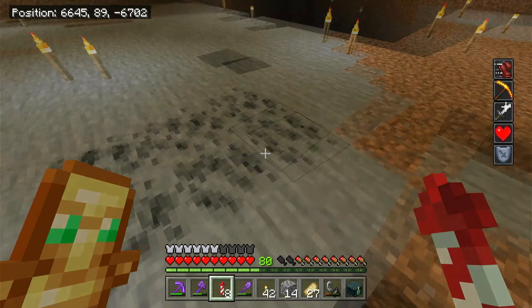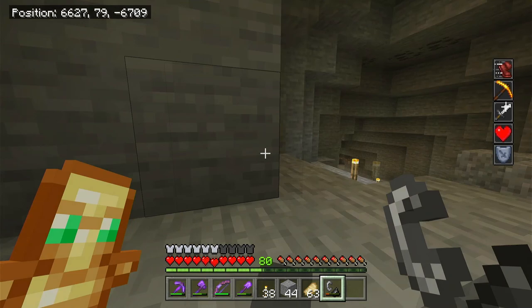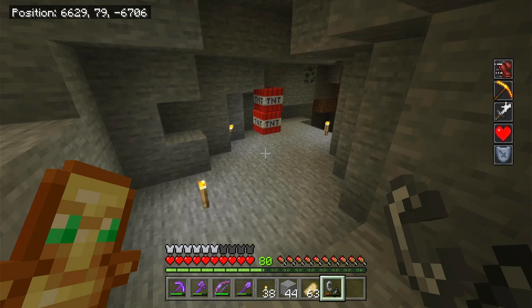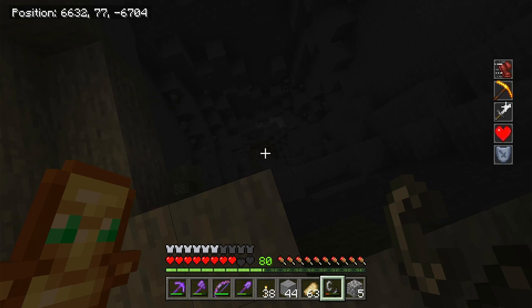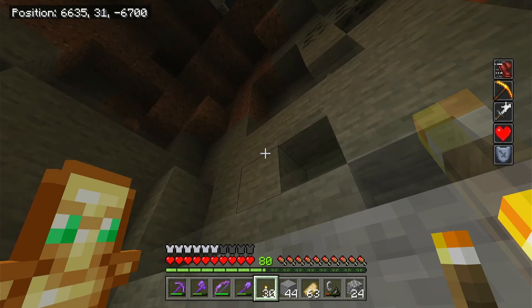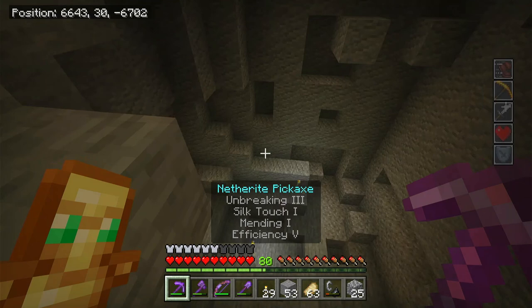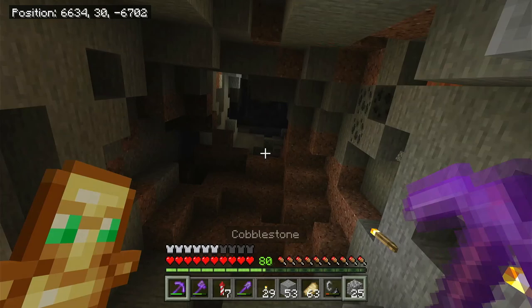We moved about 10 blocks down from our last set of TNT, kind of bumping into this hole here. This will be the last set of explosions this episode. Wow, this one just kept going - we're down here on level 30, it just kept going and going. If we mine straight through here we should actually run into our other hole, so we only have about five blocks in between to mine down. That gives us massive progress on our giant hole.